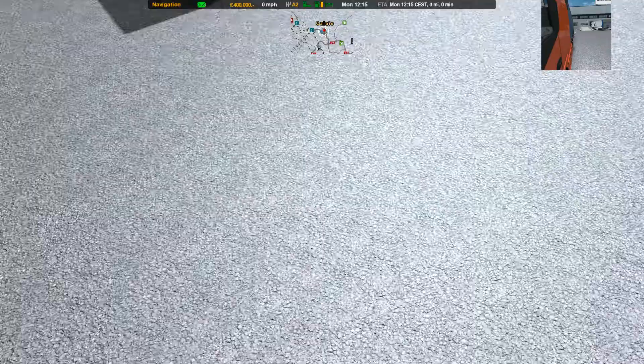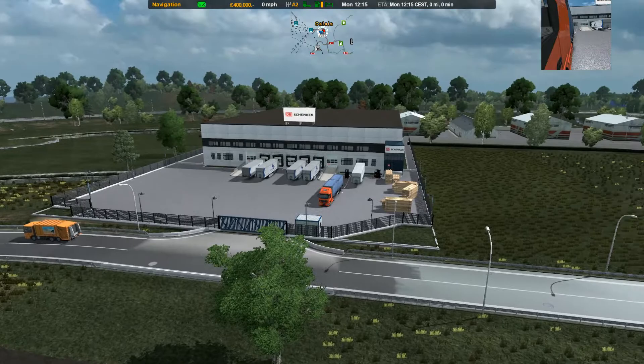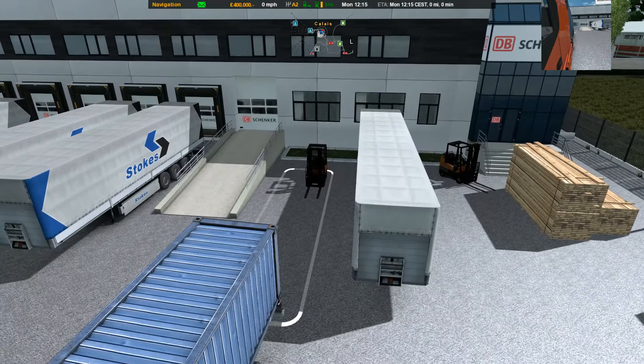So here's the place we picked it up from. And if we go over here, this is where we're trying to park, just down there. And if you look again in behind the truck you'll see there is a forklift truck that somebody has put in the truck parking space.